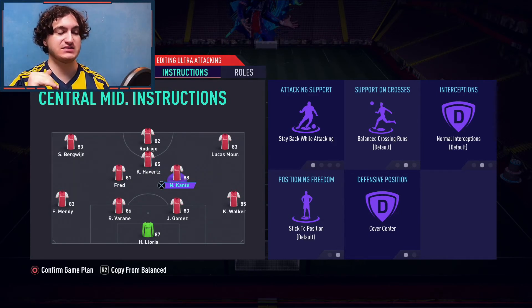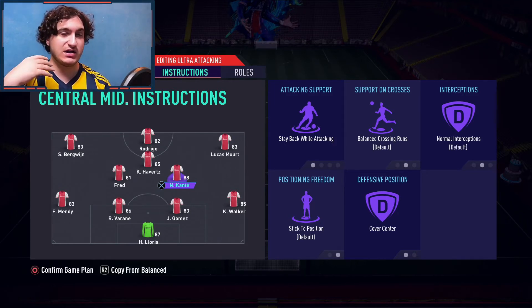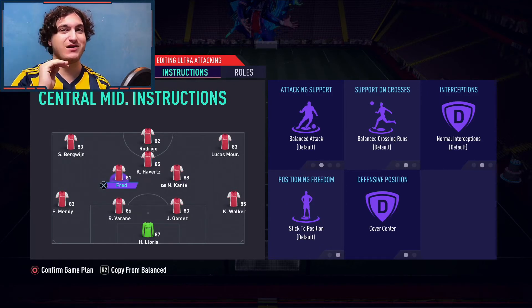Kanté stays back while attacking and covers center — that's all I put on him. Fred goes up, which is also why I have players in box set to five. It creates a really good transition through defense and midfield into attack. For Fred, I just have cover center, because he already has high-high work rates so I don't need to set get forward or stay back.